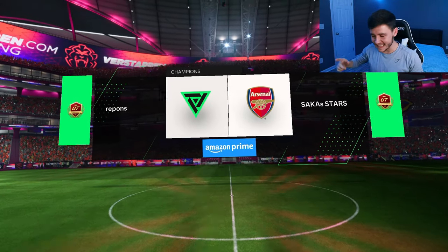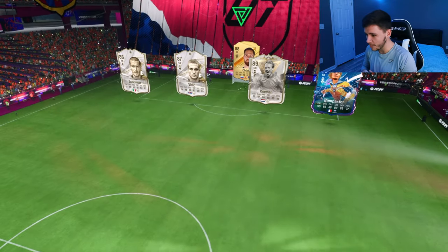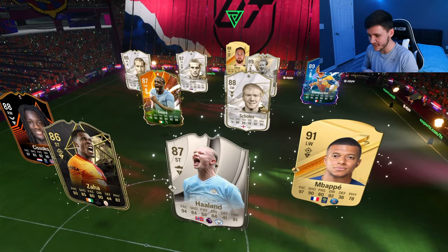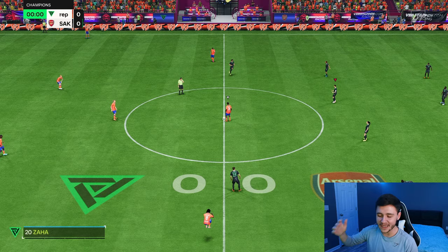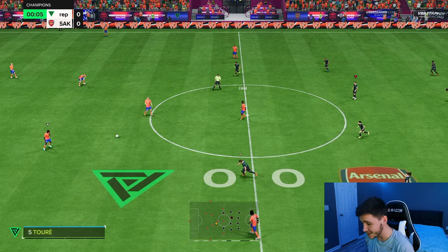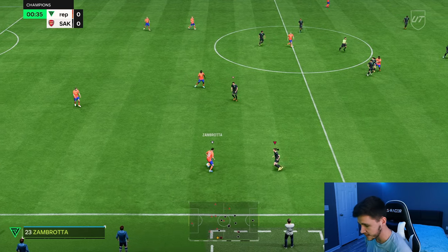Here we are jumping into game number one. I'm really excited for the Future Stars promo. We're coming up against Vidic, Toure, Zaha, Haaland, Mbappe, Sissoko — a very interesting team. What could potentially be the best promo of the year is finally here, and we're kicking things off with Claudia Pina. I think she's going to be really solid in game.